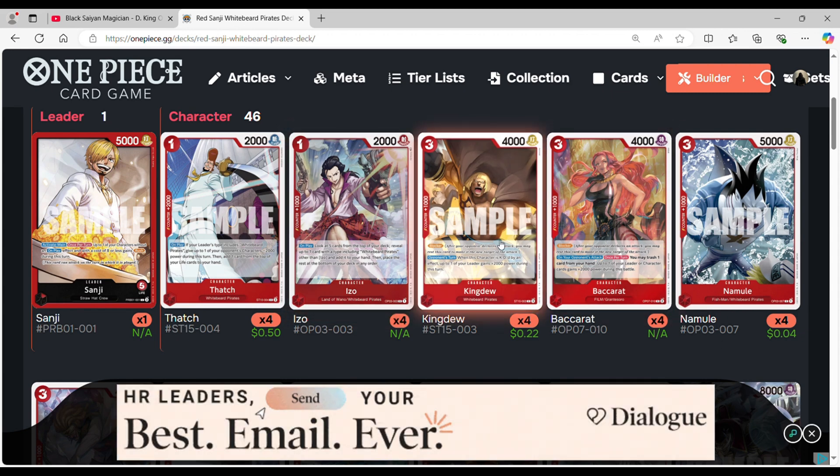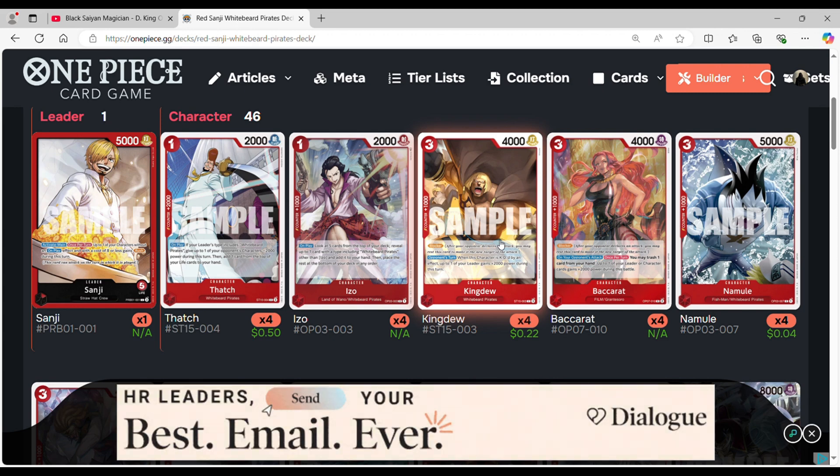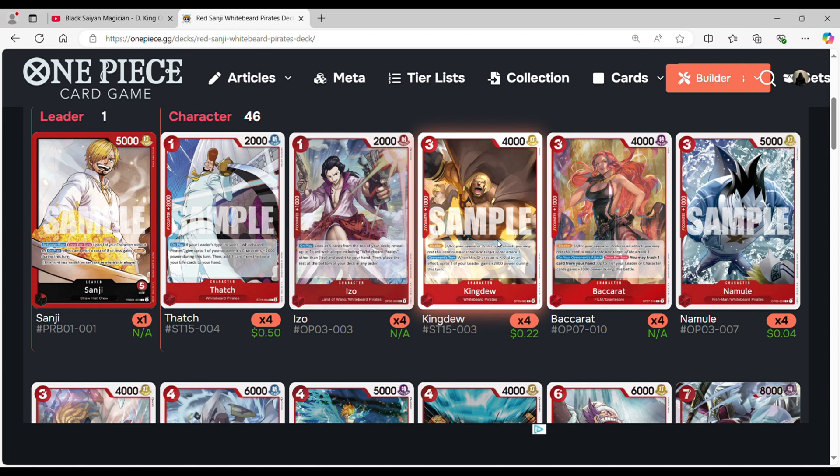We're also maxing out on our blocker Kaydude. He has the ability that when this card is KO'd by an effect, up to one of your leaders gains 2,000 power during this turn — so it's powering them up as long as Kaydude is KO'd, whether it's during your turn or your opponent's turn.